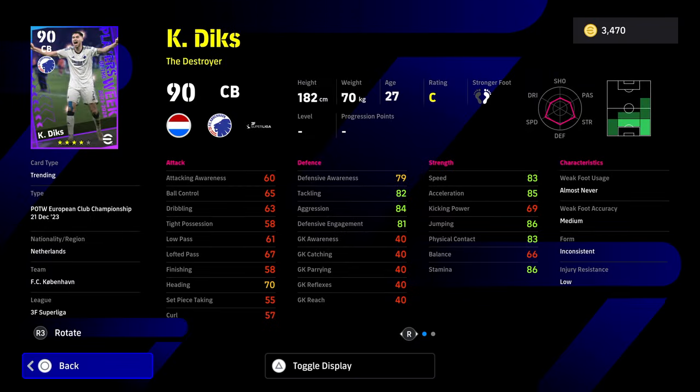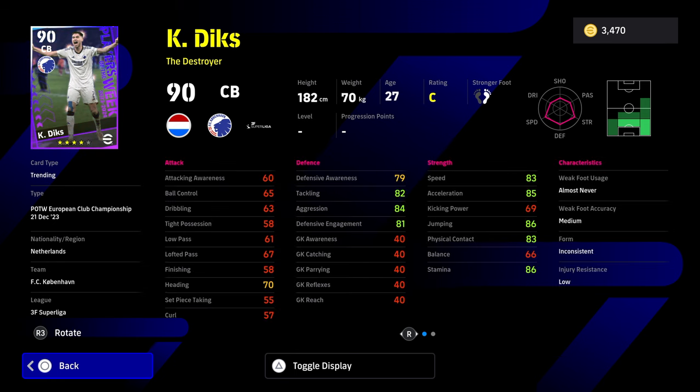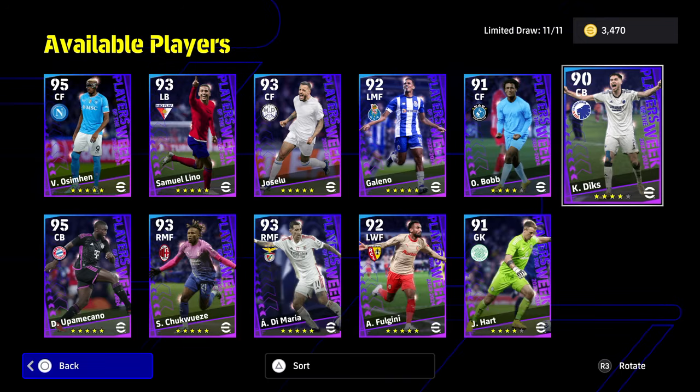We also have Dix, a center back playing for Copenhagen. I do think this card is good, but I don't feel it's something you're going to be using unless you genuinely downloaded the game last week. He's got inconsistent form. He has blocker, interception, and acrobatic clearance, but he doesn't have aerial superiority. He's pretty decent and fast as a destroyer — one of the fastest destroyer center backs in the game. But his defensive awareness and aggression will let him down, plus his heading and physical contact are not great. If you do get him and you're a newcomer, he's a very good entry point into what works defensively while you're learning the mechanics.